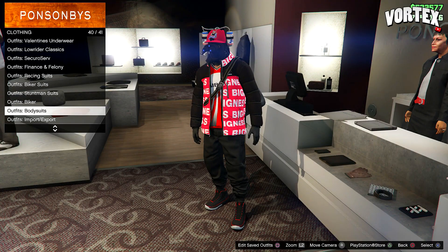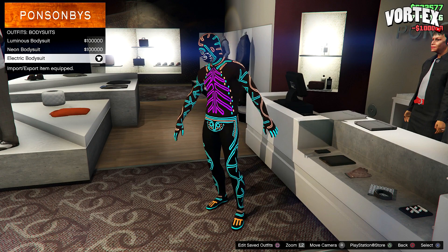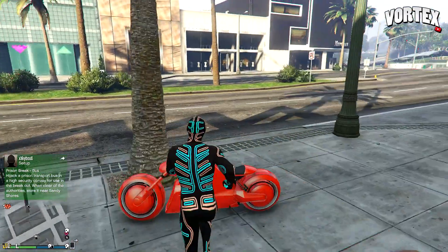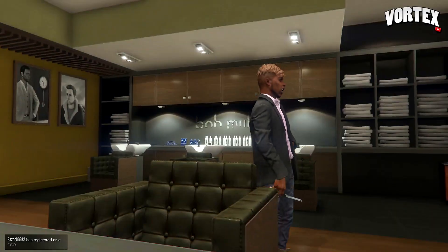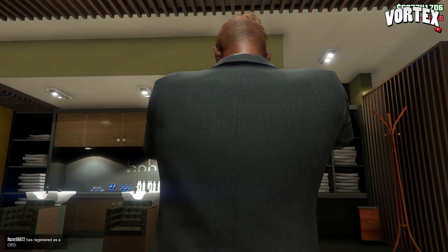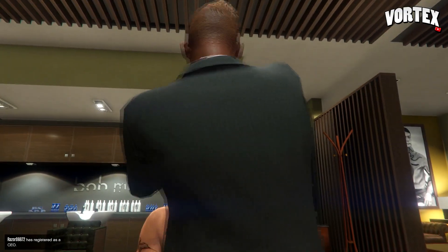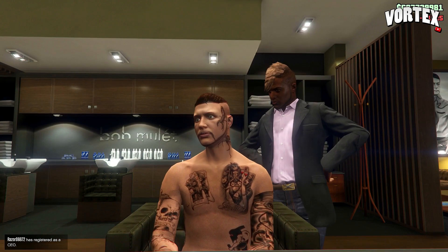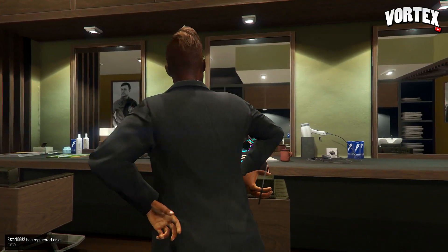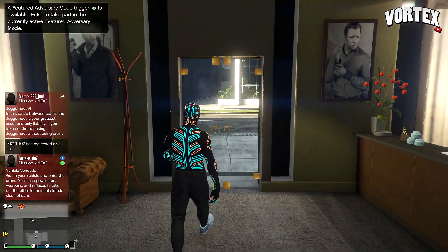For the next glitch I'm going to be showing you a bodysuit glitch. Head to any clothes store and put on any bodysuit. The bottoms change color depending on what outfit you wear — the first gives you gray, the second gives you camo, and the bottom pair gives you black. Once you've put on any of those bodysuits, head to the barber shop. Go to chest and apply any chest hair. Once the barber is done, go back to chest and select shaved. Then back out of the chest section, go to contacts, and choose any contact. Back out of the barber shop and you will see that you are wearing a different pair of trousers.